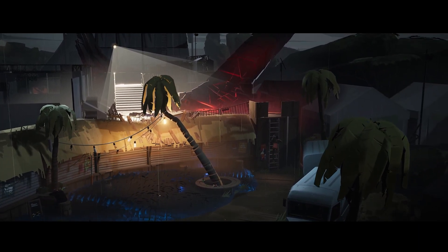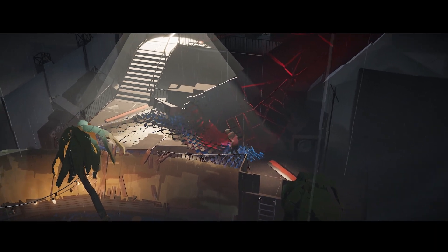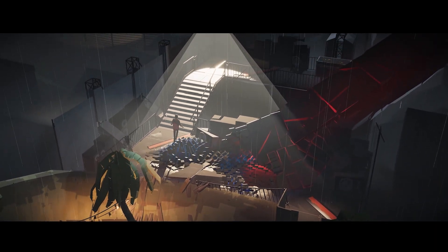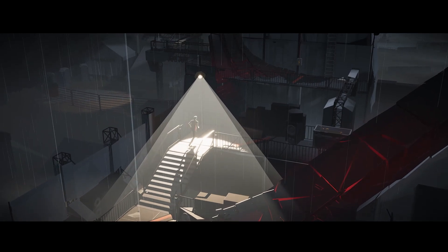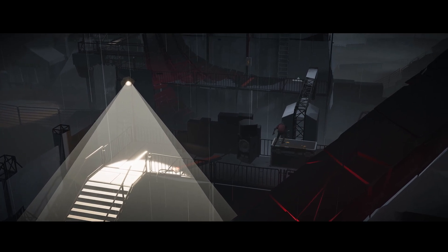Eventually you'll make it to a second ladder — climb up that one as well, and then you want to flip the switch in order to turn on the lights on the stage. While holding the switch, activate your power and you will change the lights to blue, unlocking your achievement.